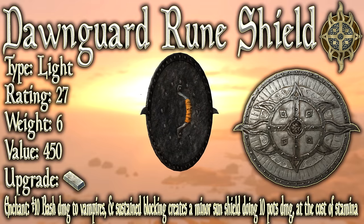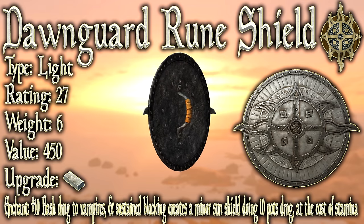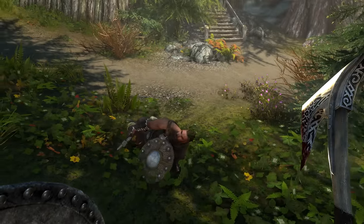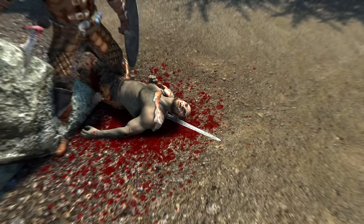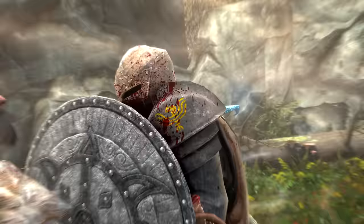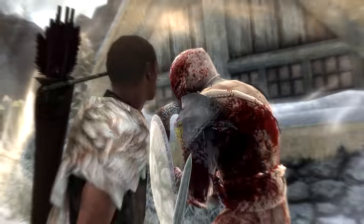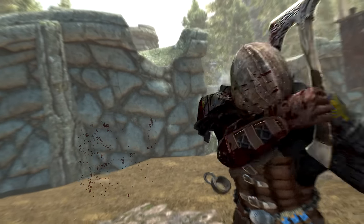The enchantment gives 10 plus bash damage to vampires, and sustained blocking creates a minor sun shield dealing 10 points of damage to undead at the cost of stamina. Unlike the Dawnguard Rune Axe, this enchantment does what it says it does. However, while holding block the sun shield damage only affects undead, so this shield's enchantments are totally useless against living enemies. Making it even more niche is the unique bash damage, which not only doesn't affect normal enemies, but specifically only affects vampires.